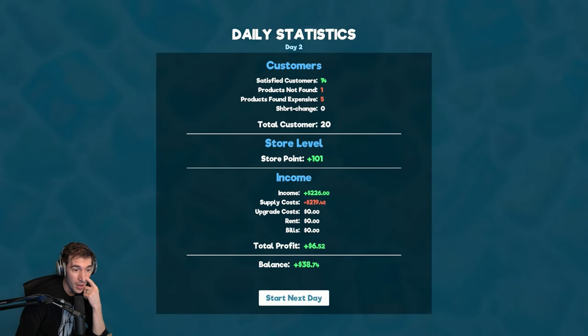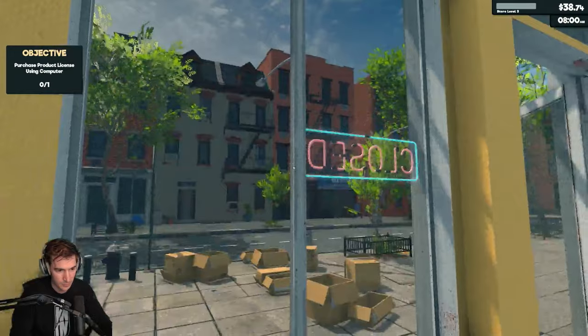Day one, six. Products not found: one. Products found expensive: one. We're barely above operating cost. We're open.